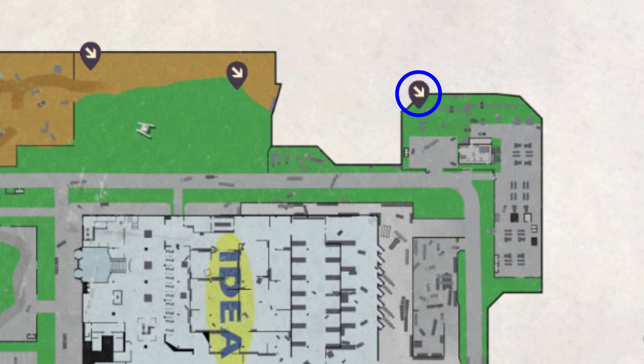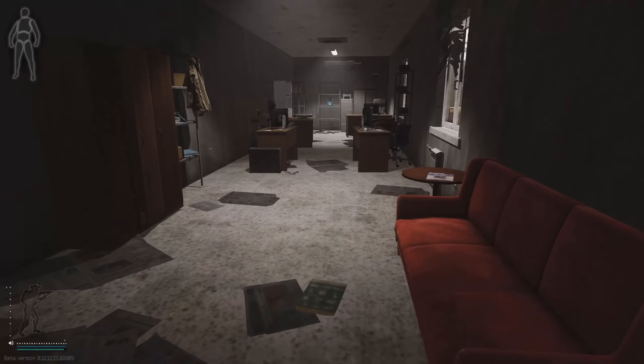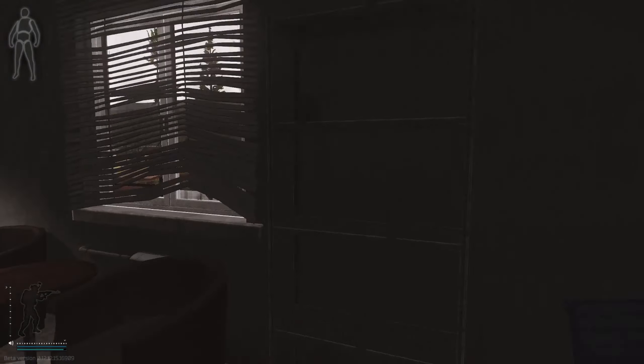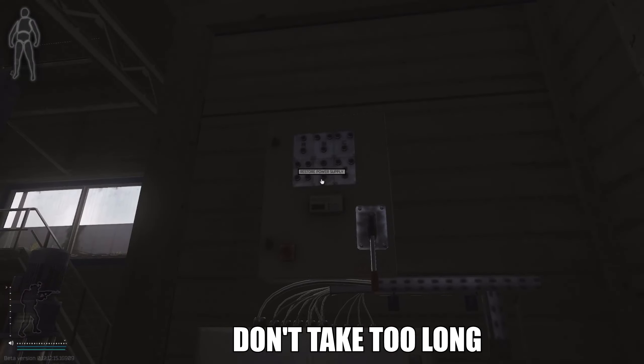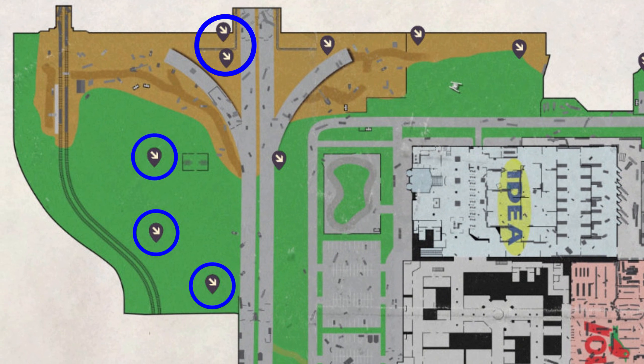If you get the spawn near scav camp, be very careful of the spawn directly south of you — get into hard cover immediately. Over to the power station in the northeast: if you get this spawn you can relax for a very brief moment. Go inside, as there are some seriously good GPU and tech spawns in the office area of that power station. Check those for a GPU, then turn the power on and get out of there.